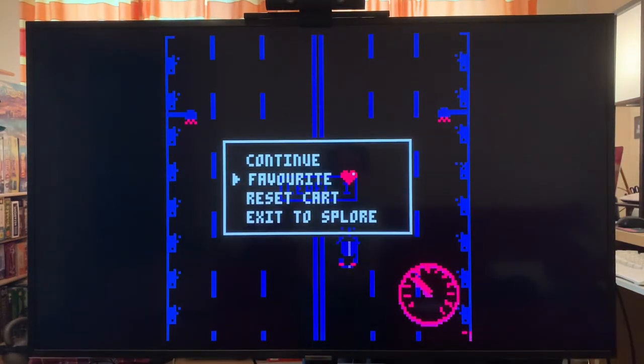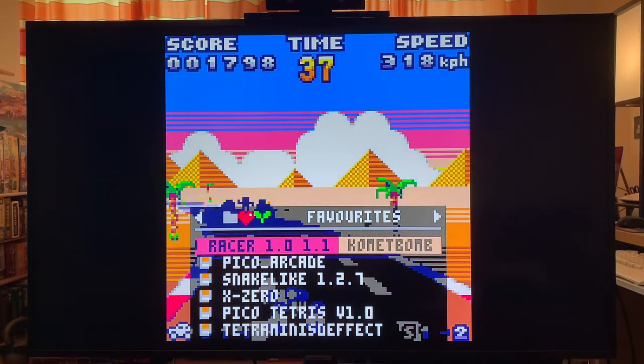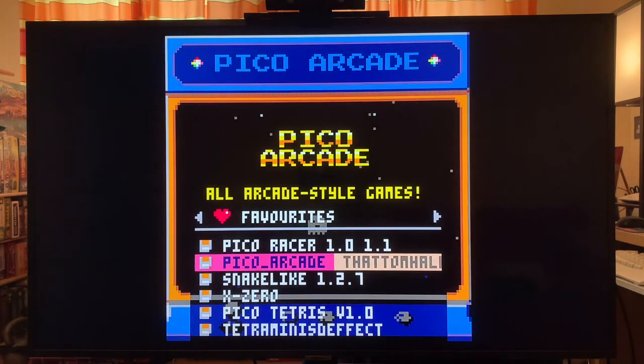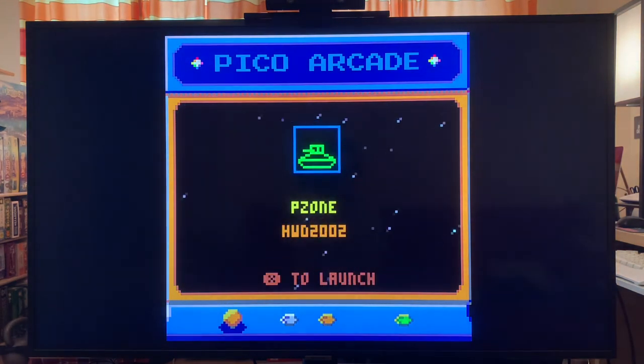You can quit, and you can favorite a game if you want to keep it. There are thousands of games, so when you find one you like, just favorite it here. You can reset or exit back to explorer. I can go to my favorites — that's Pico Racer. Pico Arcade I think is really cool. It's basically people who made their own clones of popular arcade games.